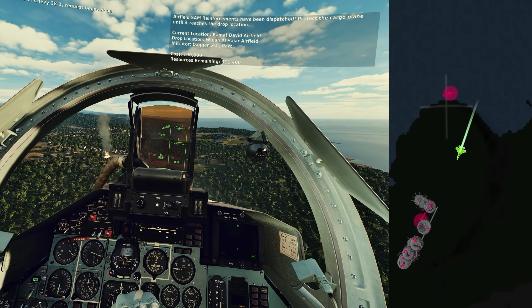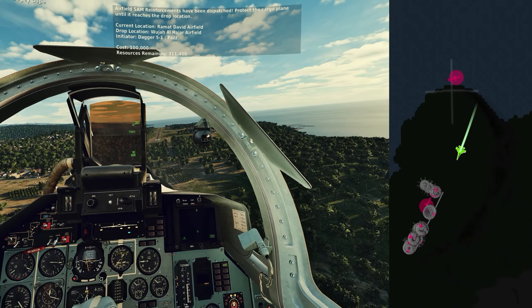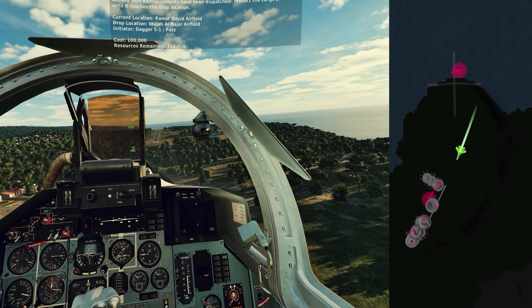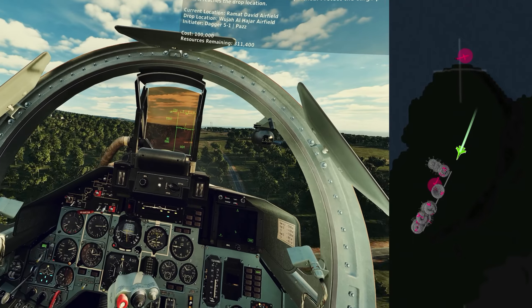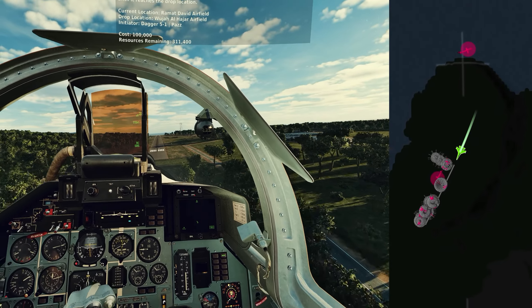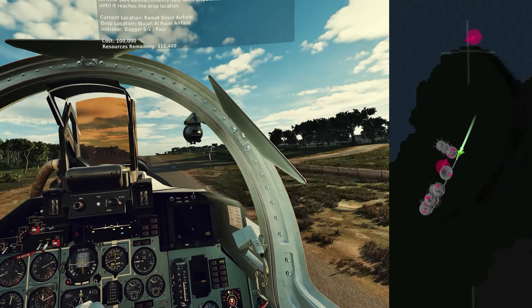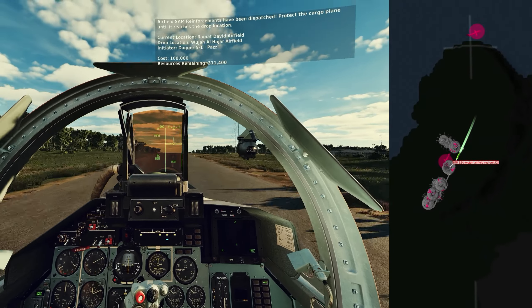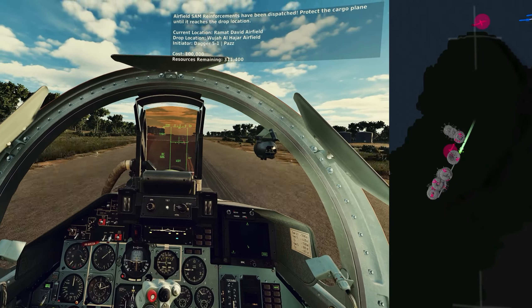You only claim the points if you've landed, so I said okay, I've still got a couple of missiles but I'm going to come in for a nice landing here at Wujha al-Hajar — very short airbase. Air brakes are out, flaps are out, coming in for as slow of a landing as I possibly can. There you go — touchdown, rolling, and deploying the parachute.